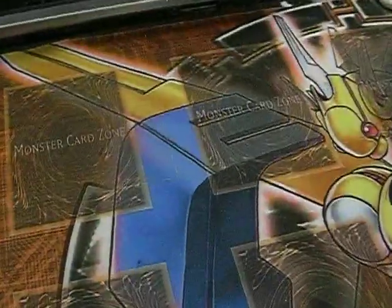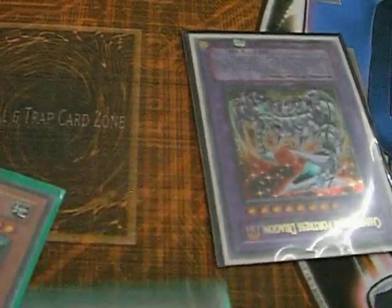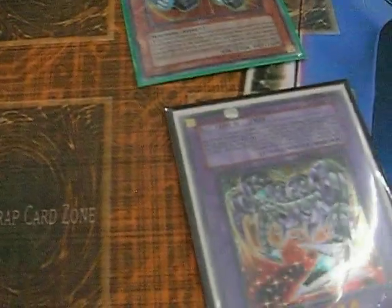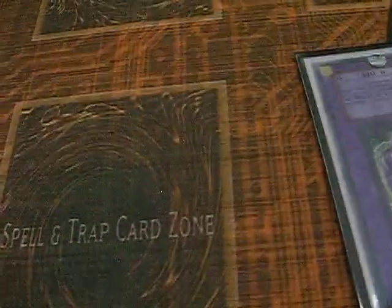Now that I'm done with the tech video, I'm going to explain to you guys why I think Royal Oppression should be run in a Machina build. I'm going to proxy it out - I'm going to pretend this Chimeratech Fortress is Royal Oppression. Your hand is pretty much like something like this. Your opponent activates it and they pay 800 - and then you summon Scrap Recycler and recycle. They're basically paying 800 on a summon waiting for you to waste. With Royal Oppression in this deck, you can recycle Machina Fortress like it's nothing and you get them out like crazy.